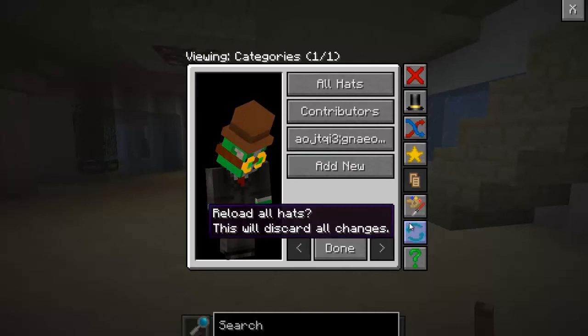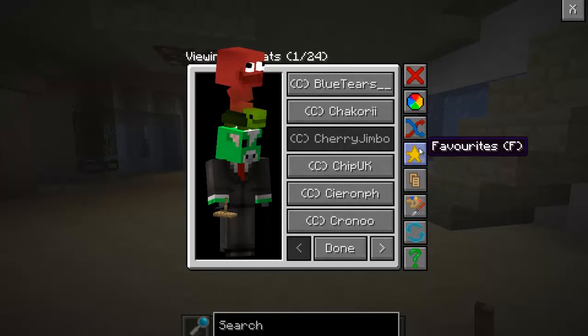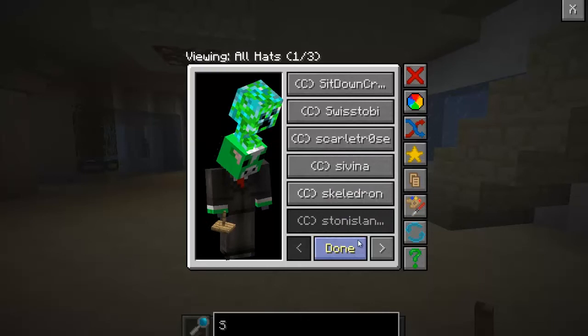Next, if we press the reload all hats, it will discard every change that you've made to any of your hats. I haven't made any changes, but if I did, it would have. So, next, with the search option, you can search for any hat that has the letter in it and it will show the latest results. So, if I wanted to search for something with an O, I would see something like this.